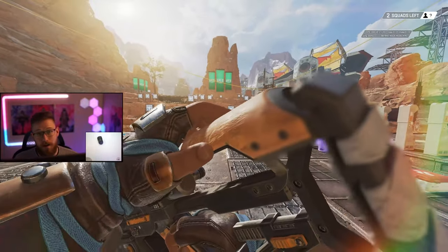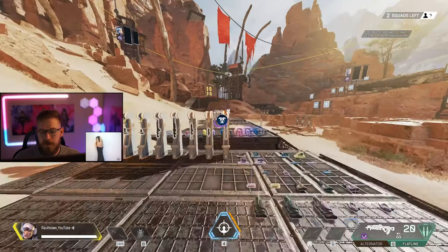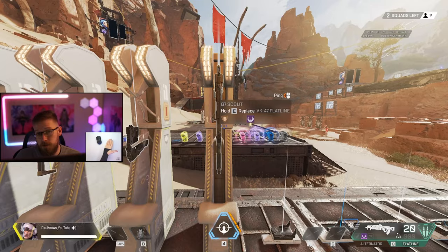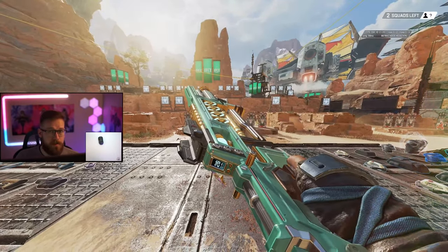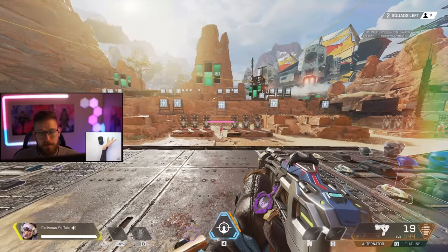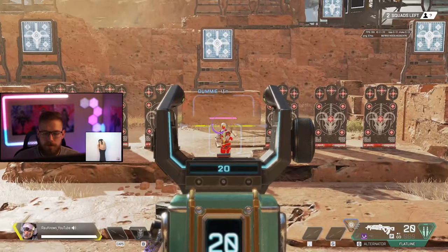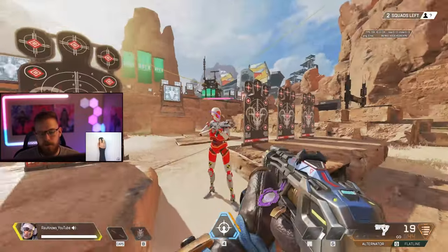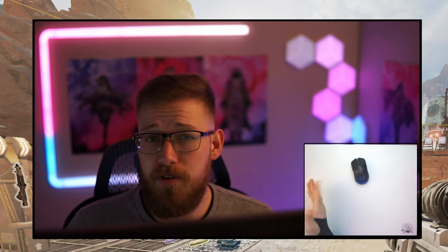Having this third weapon is the reason I recommend staying away from sniper rifles on Vantage and avoiding pigeonholing yourself into only long-range weapons like the G7 or 30-30. My top loadout recommendation is the flatline with a three times plus an alternator as your secondary. This gives you medium and long range with the sniper, medium-to-close range with the flatline, and close-range backup with the alternator — and the flatline still has solid hipfire even after nerfs.